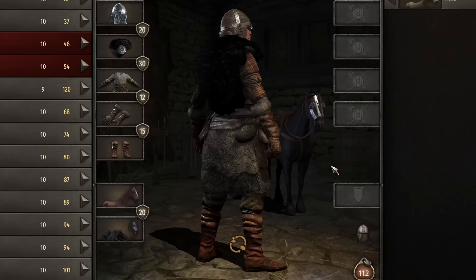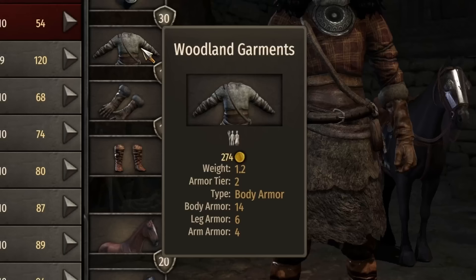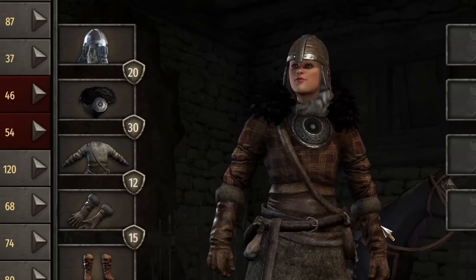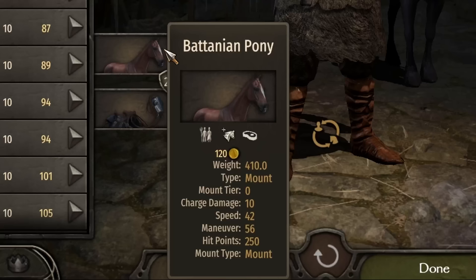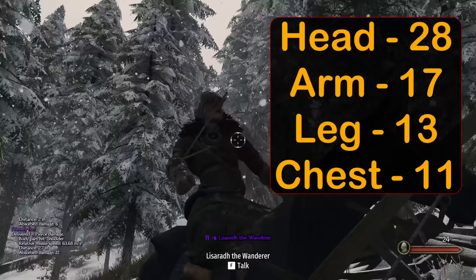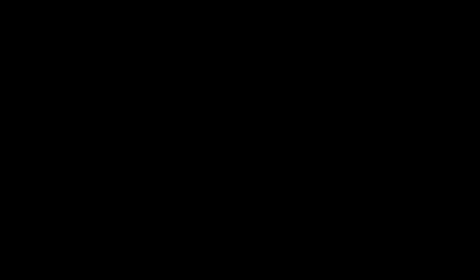Because I love alphabetical order, Battania is next. It's not a bad looking set, but just a bit bland. The pieces are the cap with fur coif, an armored bearskin, a woodland garment — which can actually be found on looters — fur-rimmed leather gloves, and folded leather boots. Total armor rating: 20 head, 30 body, 12 arms, and 15 legs. The Battanian Pony comes in with 10 charge damage, only 42 speed, and 56 maneuver, but boasts 250 hit points. Damage testing showed 28 to the head, 17 arms, 13 legs, and 11 chest. Even though chest armor is 10 points higher than Aserai, damage was only reduced by 3.